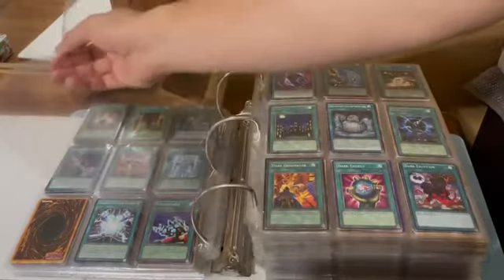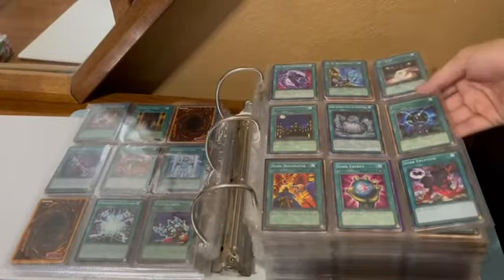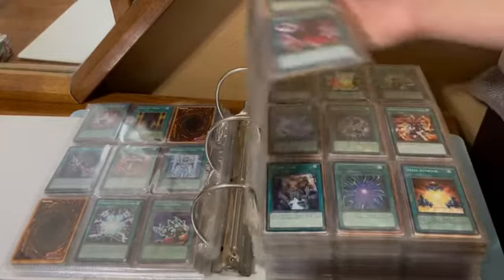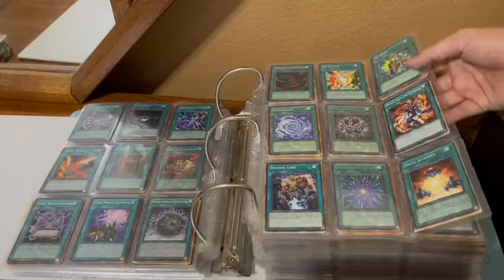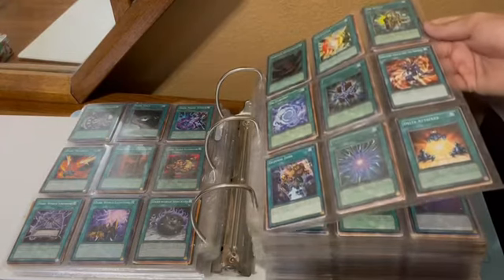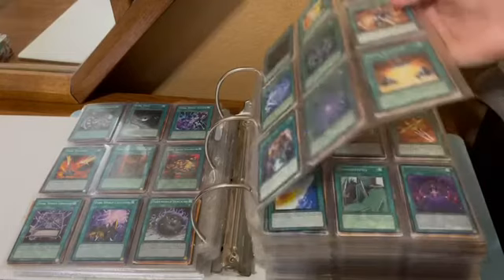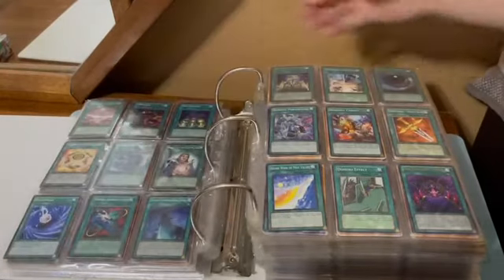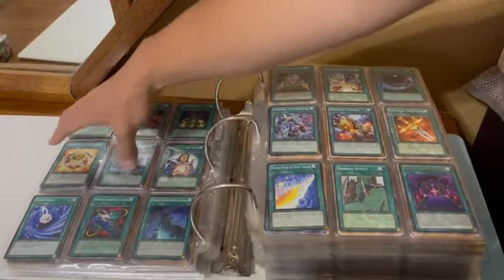Then we get onto the D's: Dark City, Dark Designator, DDR, Dark Hole, Dark Room of Nightmare, Dark Magic Attack, Dark World cards, Deck Lockdown. Pretty sure I got a first edition of that. Just a bunch of staple cards, Divine Sword Phoenix Blade — we got to the D's now.